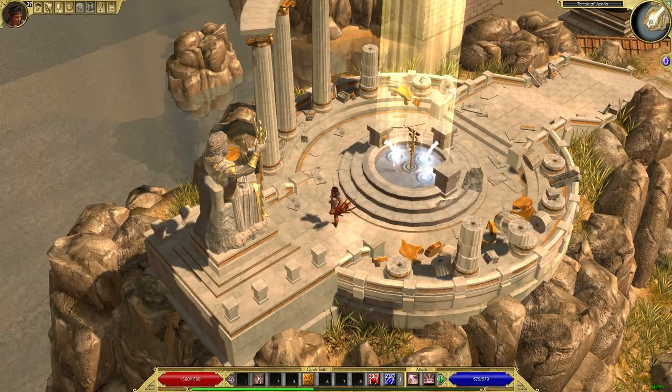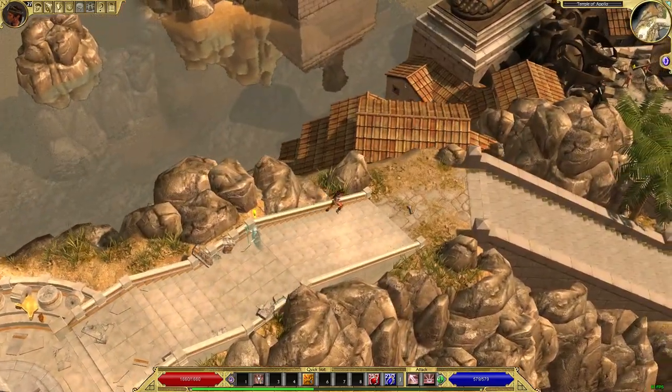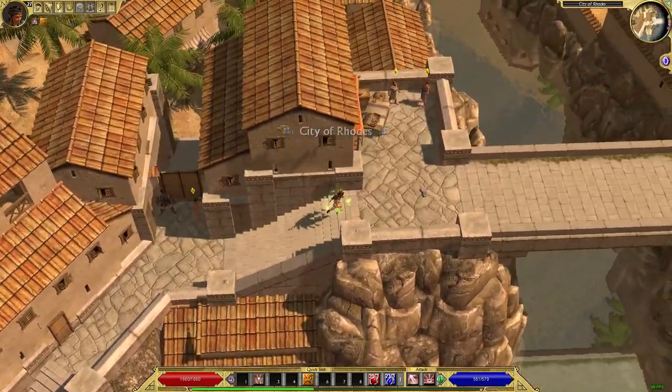Act 4 is the most difficult act in the game, so if you're looking for how to beat it, you've come to the right place. The first thing you want to do once you get into Rhodes — RIP Colossus — is you're going to want to take inventory of your resists.